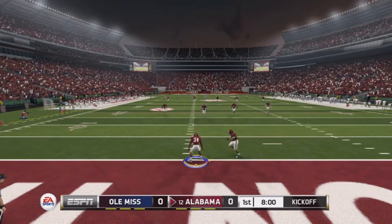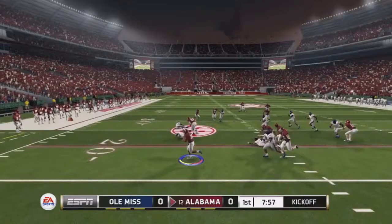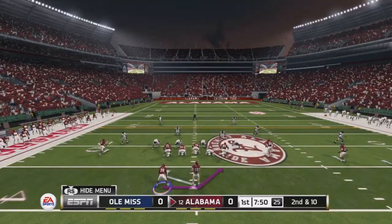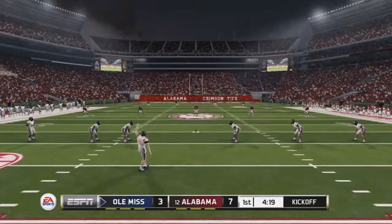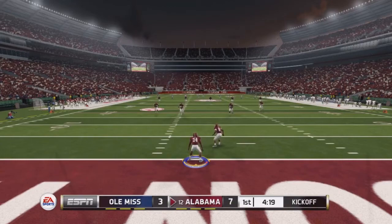Austin Morris is set back to return the kickoff. He fields it, cuts back to the left, tries to get around the edge — beautiful blocking with lots of green space ahead. He's taken down near midfield for a 49-yard return to start the game. Then on second and ten out of the shotgun, he takes the handoff, cuts up, and is taken down after a seven-yard rush.